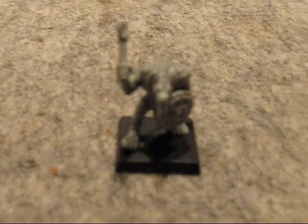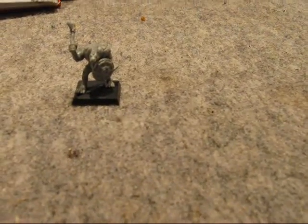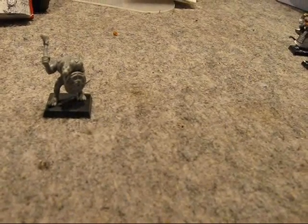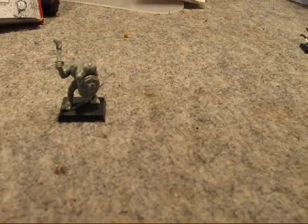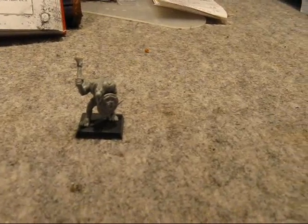One last note: if your unit ever gets destroyed down to one guy, or it's a hero on foot, then at one guy or a hero on foot they have a 360-degree view, so that guy could actually move in any direction if he wanted. Heroes are usually kept in units because in this edition they can be shot at, whereas they were safe in the previous edition. But if a unit gets destroyed down to one guy or your hero is the only one left standing, they have a 360-degree view similar to what skirmishers do.